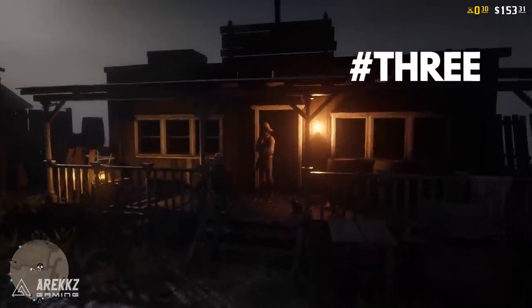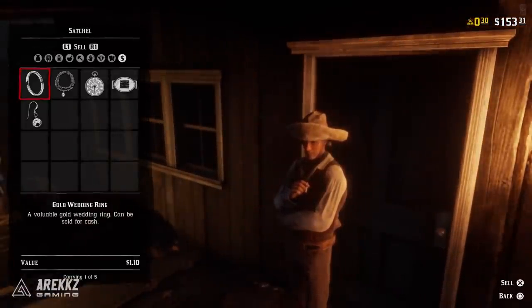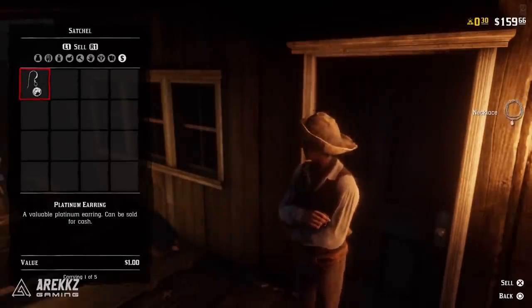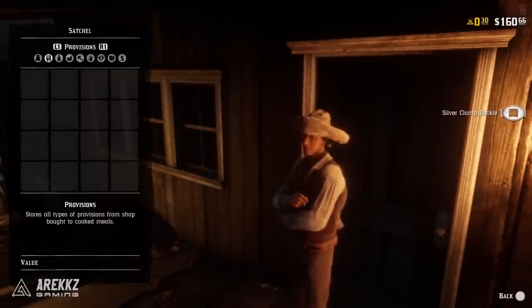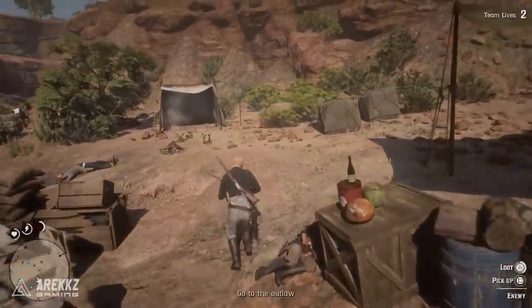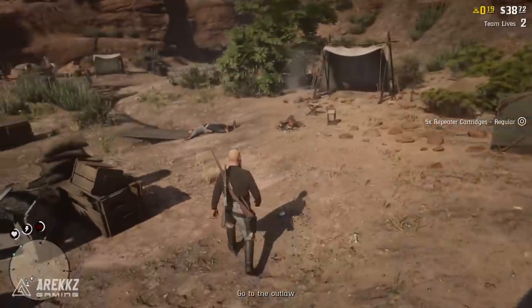That links into the next point which is selling items to fences. If you go on the map you look for the fences — they're typically located in some of the major towns — you look for this icon here and you can go there and sell your essentially stolen goods. Early on you might find things like gold rings, earrings, gold coins — they don't sell for a great deal of money, but when you factor in the amount of gunfights you get into and enemies you dispatch, if you loot all of them eventually you'll have a fair amount of stuff to sell. Even if they only sell for $2, $3, or $4 each, if you sell enough of it that will add up.